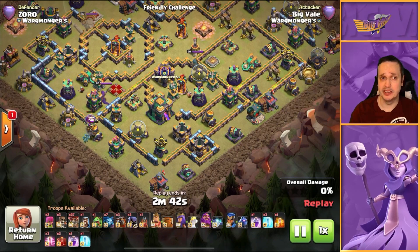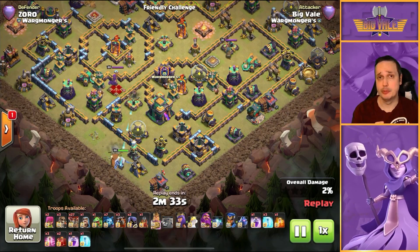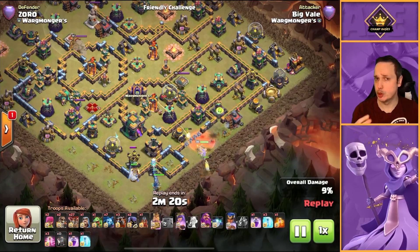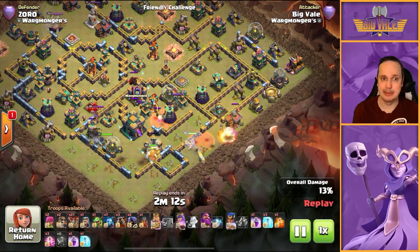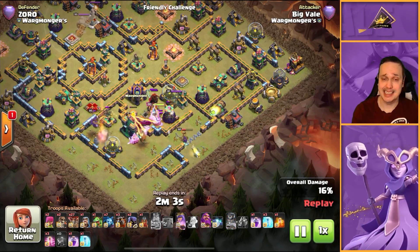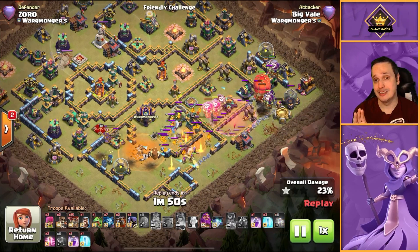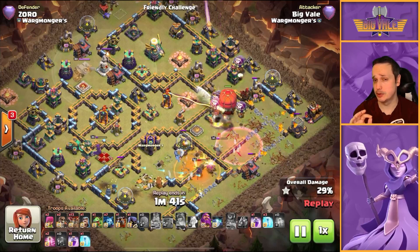Now we change it up a little bit — this is an anti-three base. I could have used the flame flinger from nine o'clock, but I also wanted to show you the more traditional method using a stone slammer instead. We'll Sui the town hall with king, queen, and RC. The RC didn't get much value — it went towards the defending queen, got the bond tower, and then the defending queen wiped it out. She literally took out one building — not worth it. But the king gets the town hall, the queen takes out the wizard tower, and deals with the hound too, so we're not in a bad position.